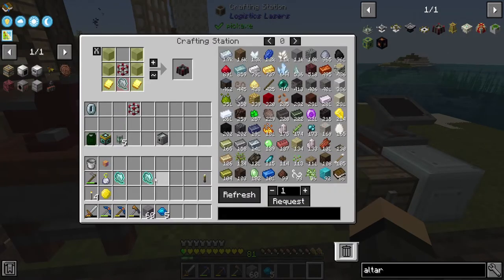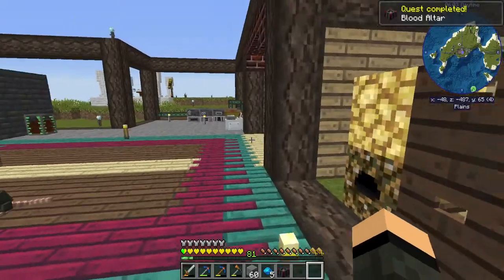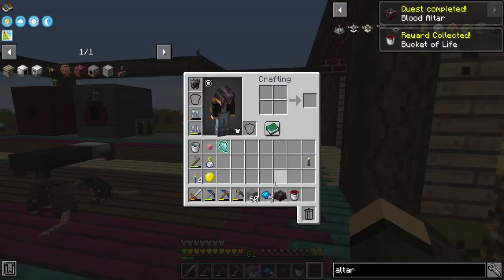Blood Altar — I had gold plates left already. I hadn't grabbed the ones from downstairs yet. Quest complete: Blood Altar — and that'll give me a bucket of life.